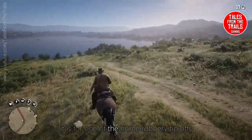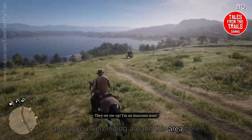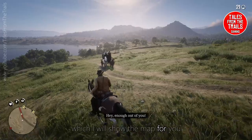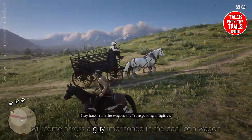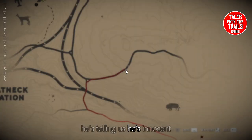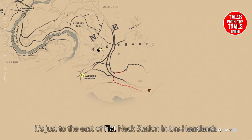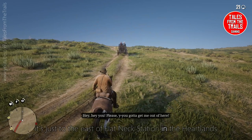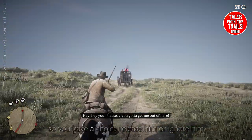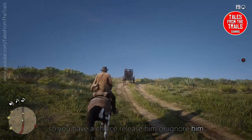It is for one of the home robbery tip-offs. As you are riding around this area, which I will show the map for, you will come across a guy imprisoned in the back of a wagon. He's telling us he's innocent. This is the place where he actually is — just to the east of Flatneck Station in the Heartlands. You have a choice: release him or ignore him.